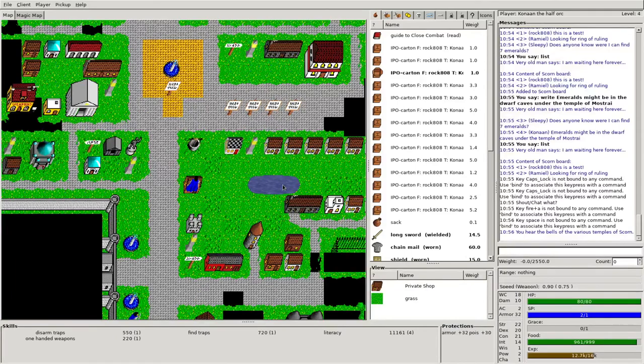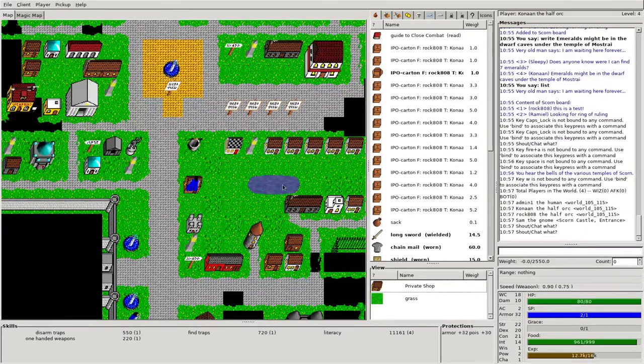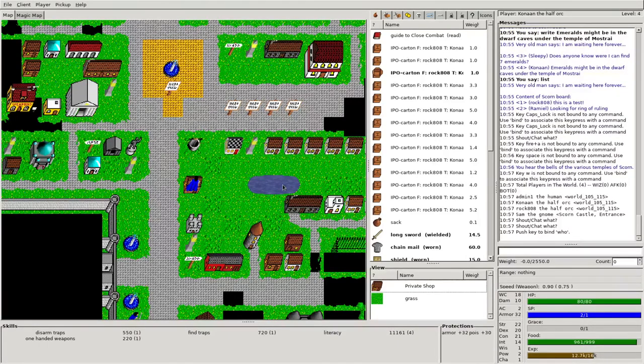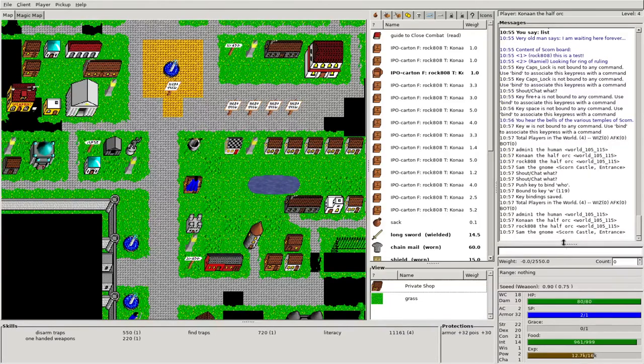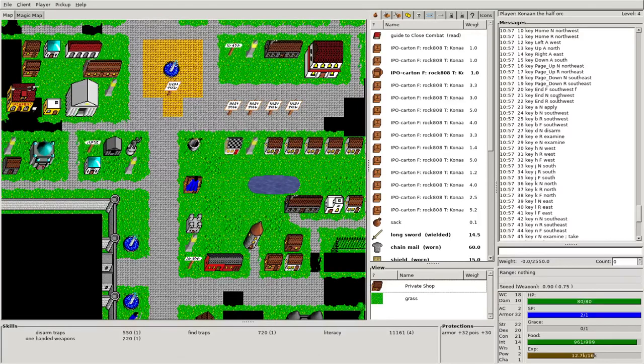Something does seem very strange here. I'm going to bind the 'who' command to the key W so I can just press W and see who's logged in. I'm also going to use the unbind command to see what keys we've got. It looks like key 23 is bound to A for apply. I'm going to unbind that and try to rebind it — maybe something got messed up. So let's unbind key 23.